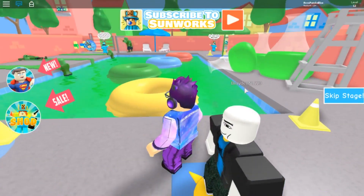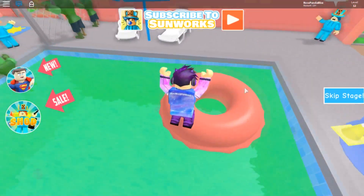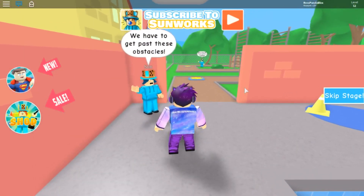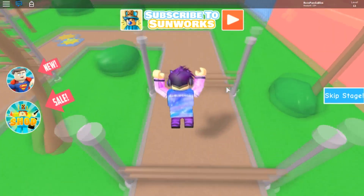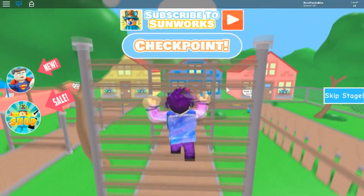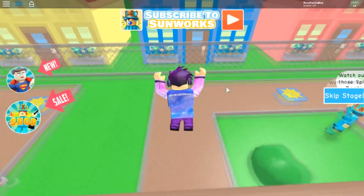Now I'm back into the pool. I have to jump on these floats. There we go. We have to get past these obstacles. Jump, jump, jump, and jump. There we go. Now we need to climb up, then fall down, and then climb up, then fall down, and climb up and fall down.